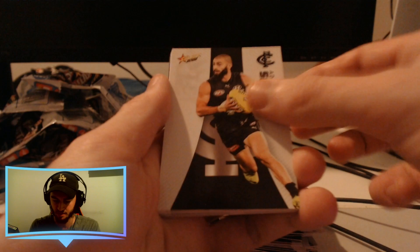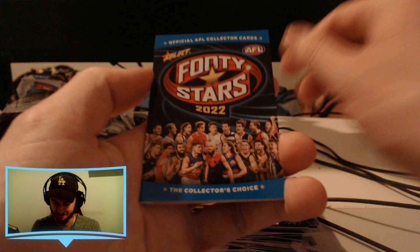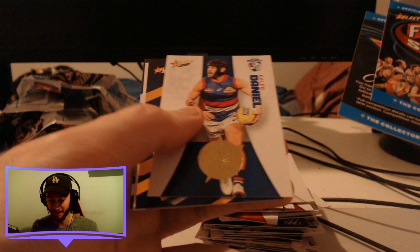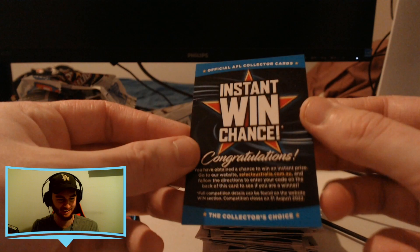Darcy, Graham, Saad, McAdam, Lyons, Duncan, Haynes, Kennedy, O'Meara — and this looks like... this is the header card. But right behind the header card we've got the instant win with a Caleb Daniel 30-year foil. Our 30-year foils are ridiculously good right now, they are top notch. But the header card then the instant win card — that's an interesting little concept. I actually want to do this live again because last time I did it live it was kind of fun.